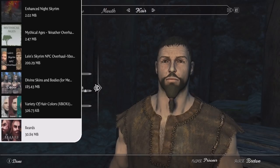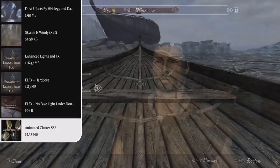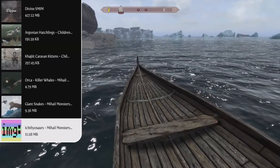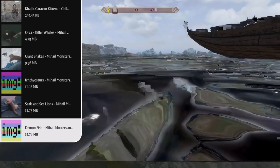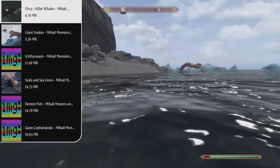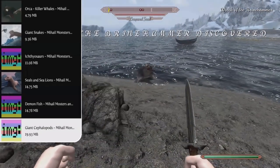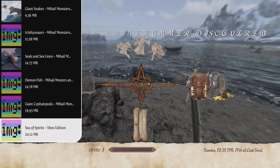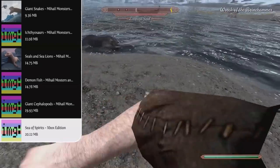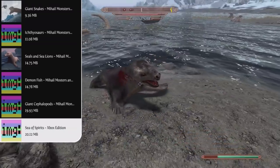Next up we can fill the ocean with some new sea creatures. First we have Orca Killer Whales, Giant Snakes, the Ichthyosaur, Seals and Sea Lions, Demon Fish, and Giant Cephalopods — these are all Mihail Monsters and Animals mods, perfect to fill the ocean with brand new and scary creatures. Topping off the new sea creatures section, we have the Sea of Spirits mod, which adds whales, narwhals, and several kinds of sharks and many others to the sea. Essentially this is a sea creatures-only version of the Beast of Tamriel mod, and it's perfect for this list.